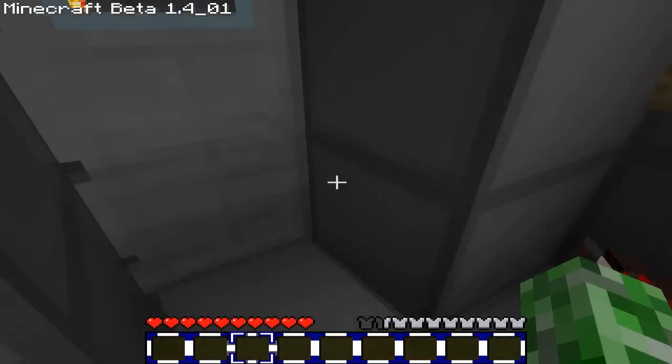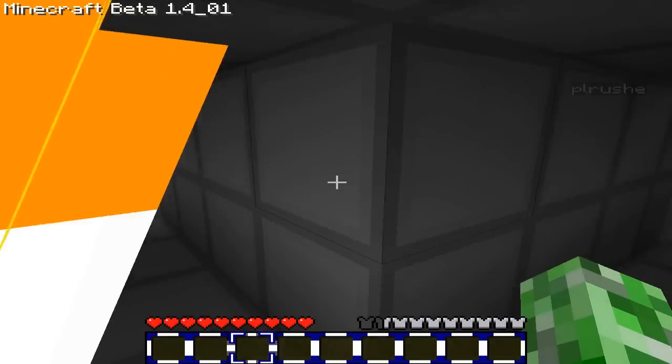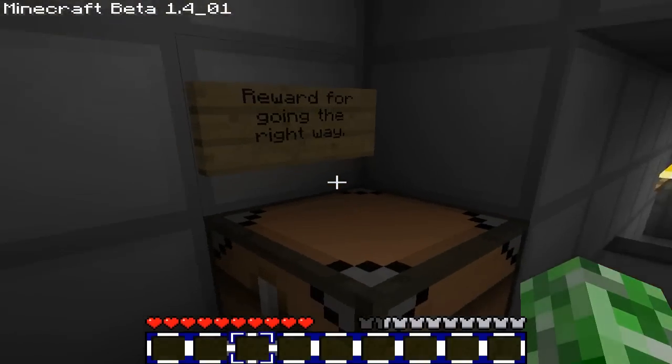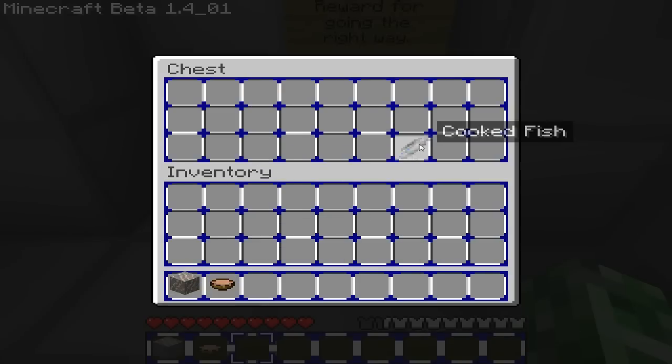Alright, which part do you take? Take a mushroom — I'm going this way, take a mushroom so I can make more. I'm coming with you. Reward for going the right way! We've got some iron ore, mushroom stew, and a fish.